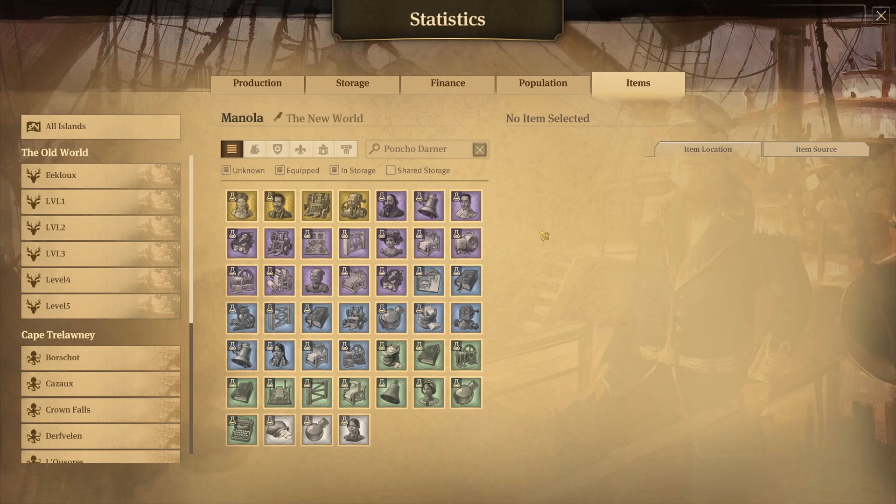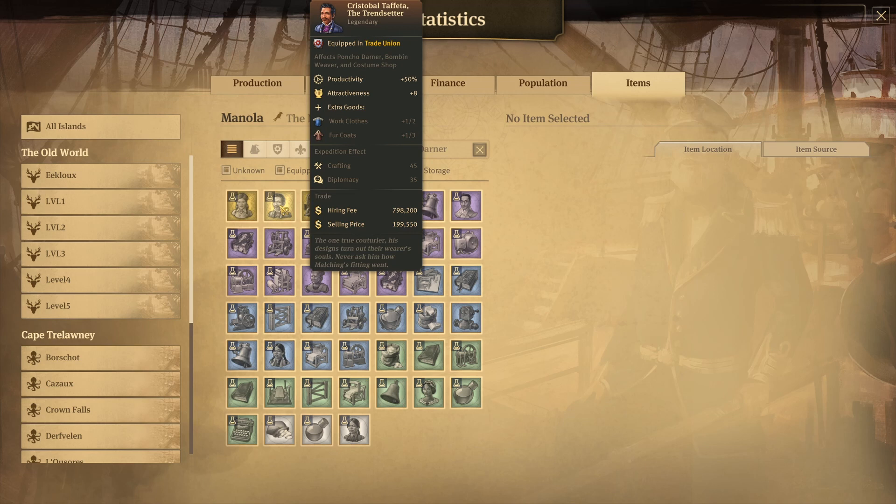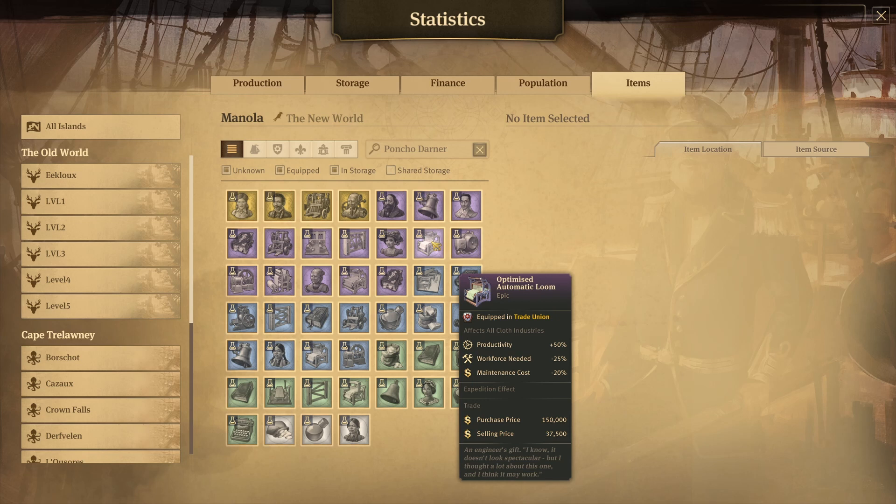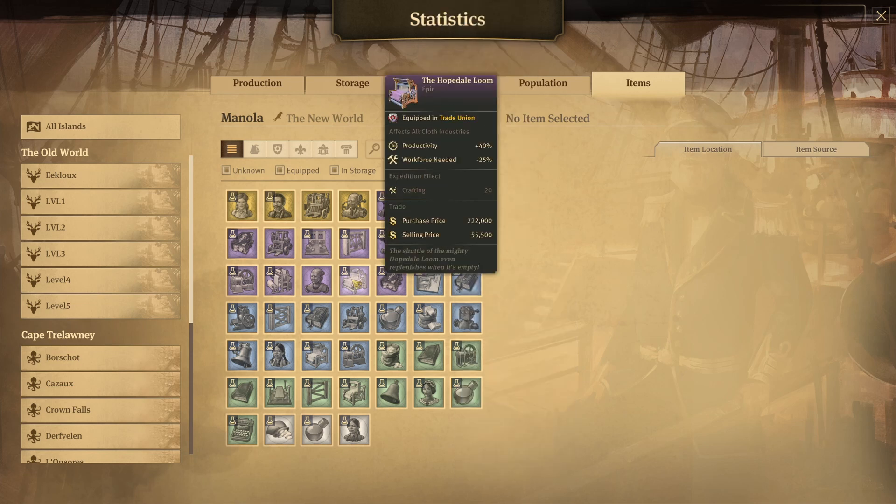Now that you have all this wool, what should you do with it? For poncho downers, Cristobal is a really good item — increasing productivity by 50%, and more importantly giving you work clothes every two cycles and fur coats every three cycles. So you can produce a lot of ponchos and have enough fur coats without even needing a separate fur coat production. Adding Mariana the master stylist gives you even more work clothes. The optimized automatic loom is also good — plus 50% productivity and reduced workforce. You can even get to zero workforce by combining it with another loom for minus 20%, then adding the extremely loud bell.